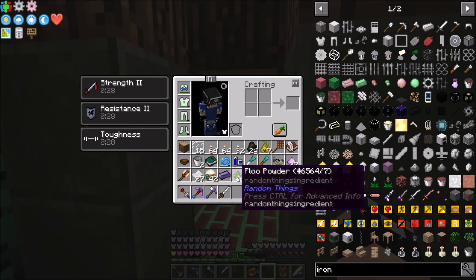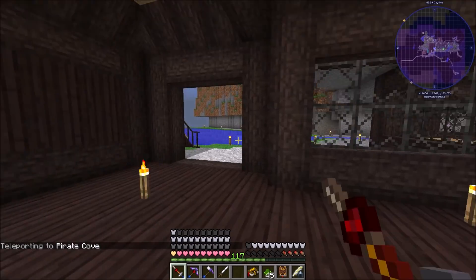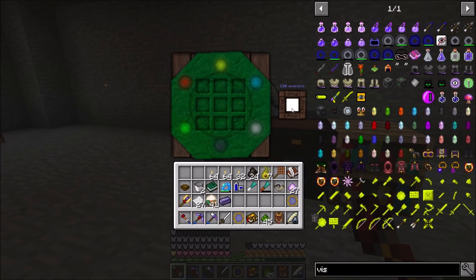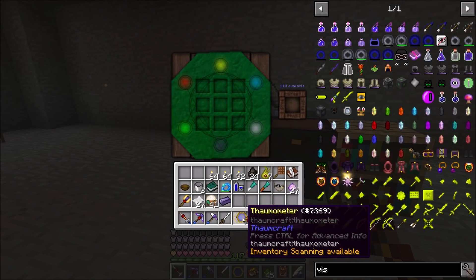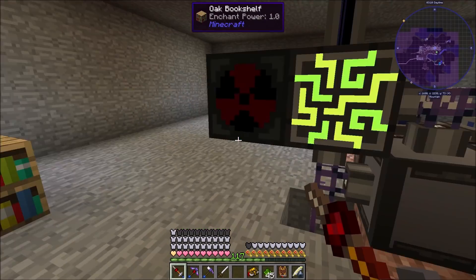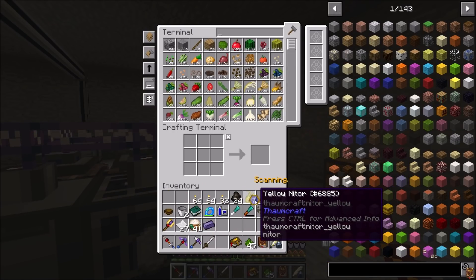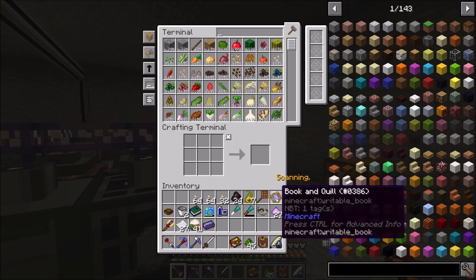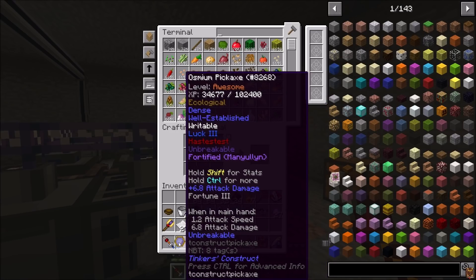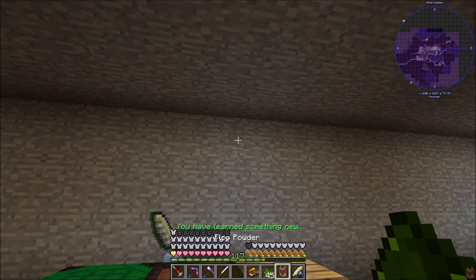I just threw my Thaumometer into the crucible on accident - I was getting scan happy and just tossed it right in there. I threw a bunch of stuff into the world. I went ahead and got another Thaumometer so I can scan that. Looking at knowledge totals now - observation you tend to have a lot, but it's the actual research ones you tend to be low on. I just scanned everything in my inventory - I have a lot of observation but not much theory.